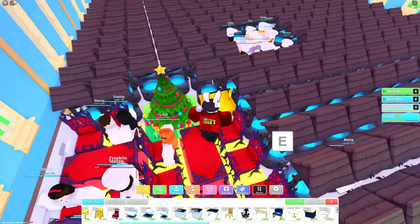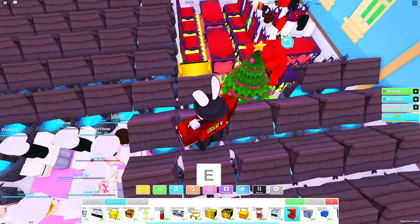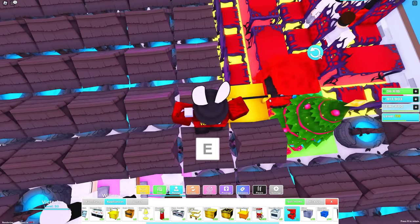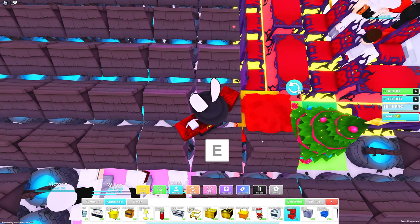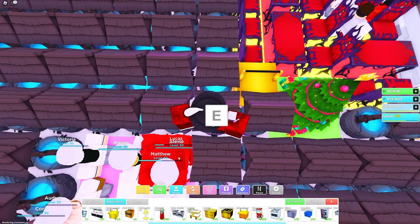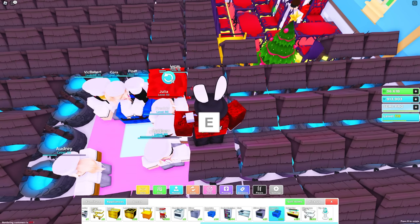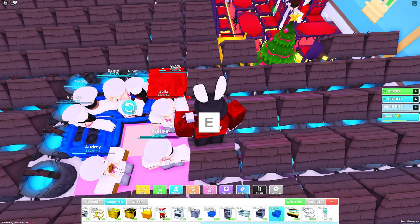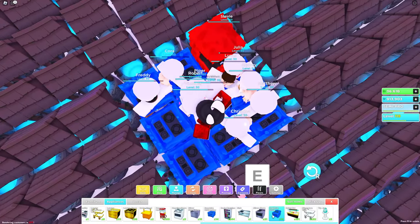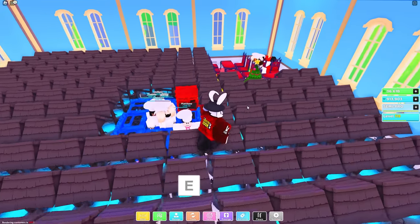Moving on to the stoves — this is the main reason I left the wells up, so you can count along with me. From the order stand, move down one space, down a second space, then left one space and another space — this is where your first stove goes. Then go around in a perfect 3x3 square, rotating each stove so it faces the center. You should have an empty pocket in the center. Every other empty spot on this floor gets filled with filler items.